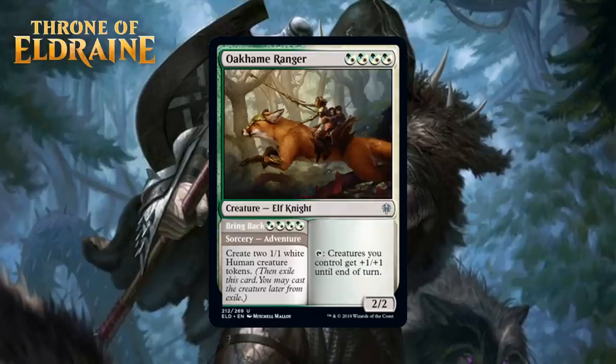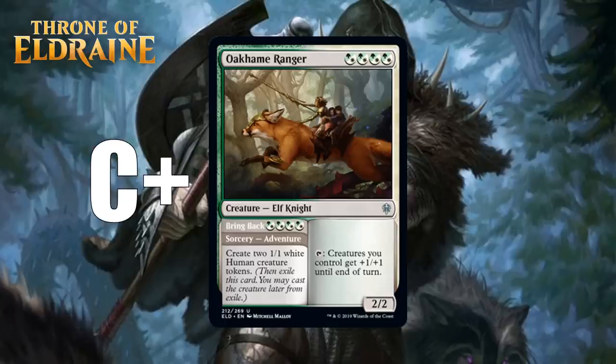Next up, we have Oakhaime Ranger, which for four Selesnya hybrid mana is a 2/2 Elf Knight at Uncommon, and you can tap it and all your creatures get +1/+1 until end of turn. It also has an adventure: for four green-white hybrid mana, that adventure is called Bring Back — a sorcery that makes two 1/1 white human creature tokens. Four mana for two 1/1s isn't the most efficient thing in the world, but sometimes you need two bodies. The creature side synergizes well with going wide, which this helps you do since it can pump your whole team by tapping. This is going to be a great card in decks really looking to go wide, but I don't think it's so powerful you end up moving into green-white just because you see it. I'm going to give it a C+.